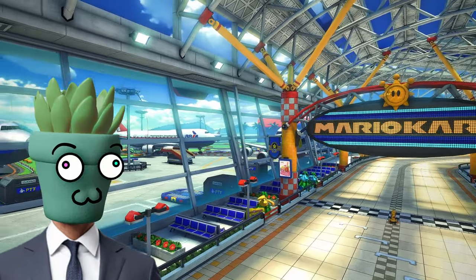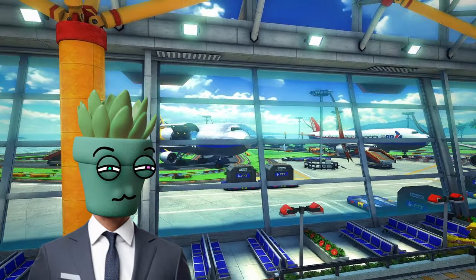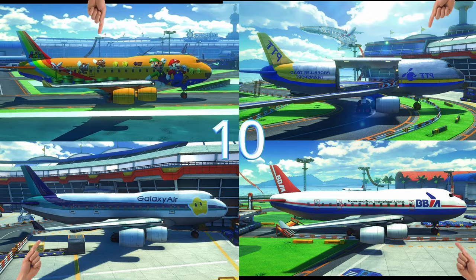Sunshine Airport — best known for being, well, an airport. But I bet you're wondering, how many airplanes are on this track? There are 10 total, with 4 different designs.